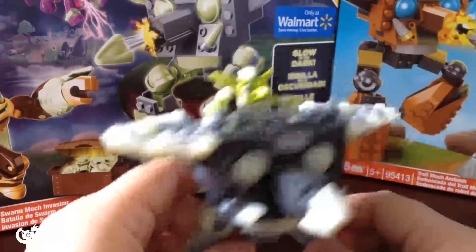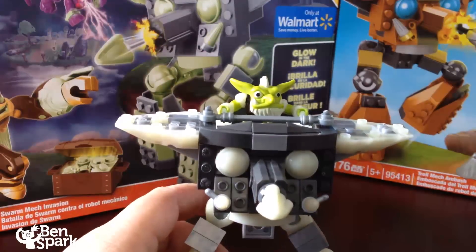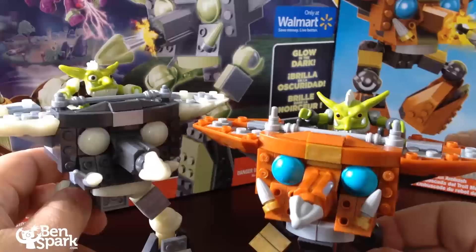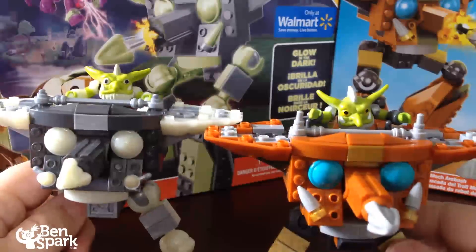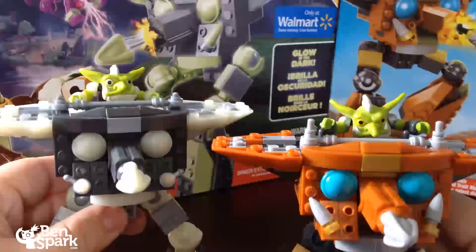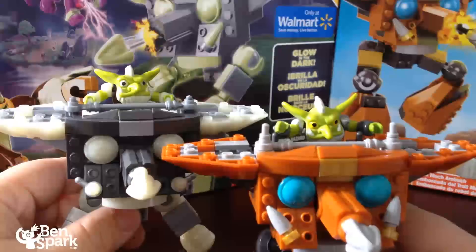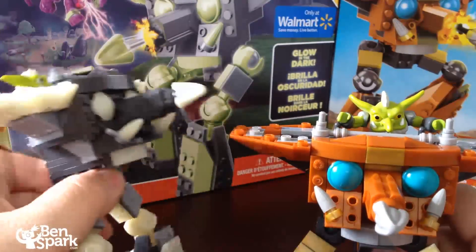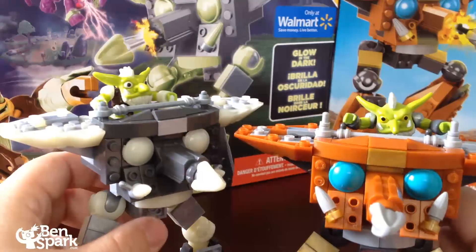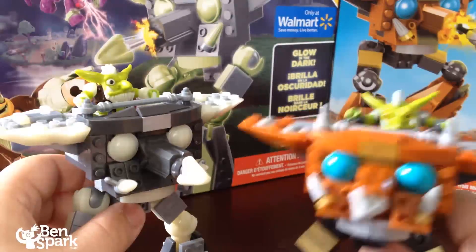All these different parts are glow-in-the-dark — cool glow-in-the-dark pieces. It looks very similar to the Troll Mech Ambush, the one that comes with Tree Rex. They're the same height, just with the legs adjusted. It's the same build, just different colors. This one has a very grey theme that'll look good with the glow-in-the-dark elements, while the other one has more of a brown and gold theme.